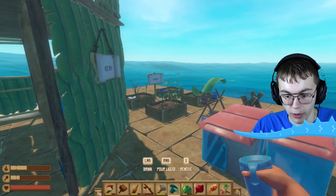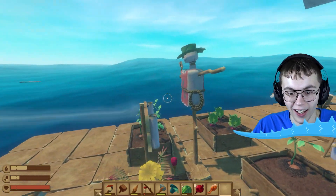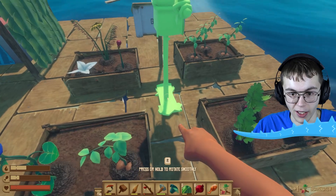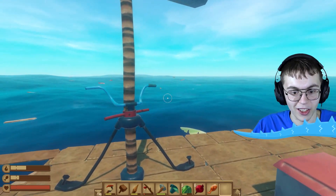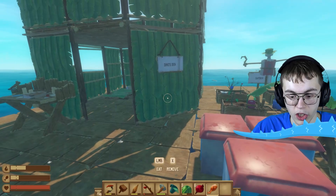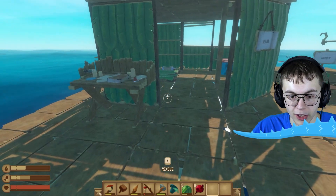Let's go ahead and put down my friendly scarecrow here. Look at that, he's hanging out at the garden. If I remove him, can I pick him back up? I can! Sweet. Let's go ahead and turn him around so he can look at our ship moving forward. Now we shouldn't have to worry about birds coming down and taking our garden, which is a shame because I like these drumsticks. That was a delicious drumstick.